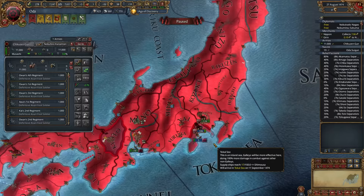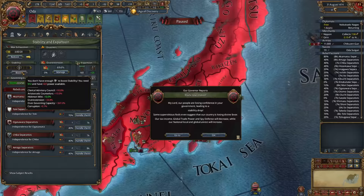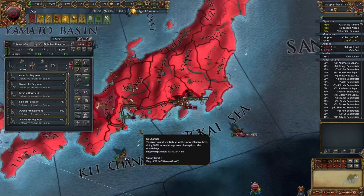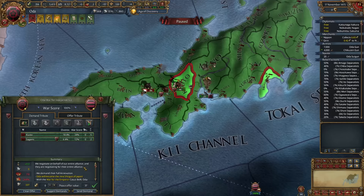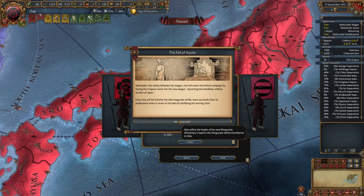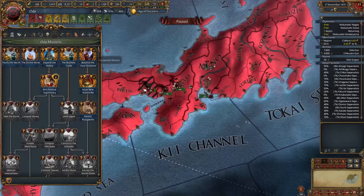Now that we own most of Japan, it makes sense to switch our merchants to transfer into the Nippon node and change the trade policy back to maximize profits. We march before declaring war to ensure they can't escape and take a massive stability hit. Our governing capacity drops to 50, so we're severely over our governing cap, but once we upgrade our government rank it goes right back up to 250. We leave a thousand troops behind to prevent recruiting and chase the main army back to Kyoto. Ashikaga is no more.